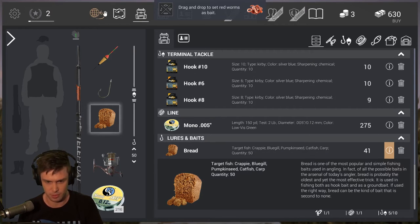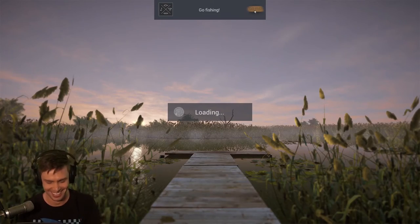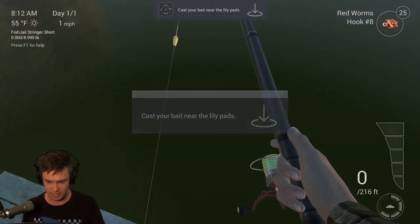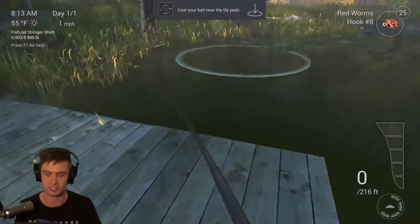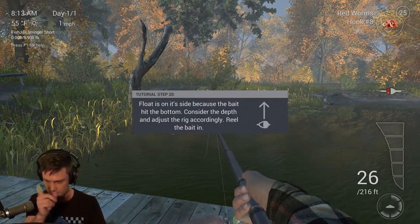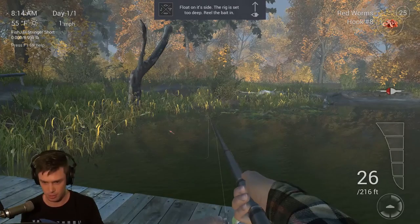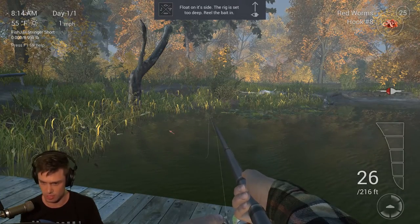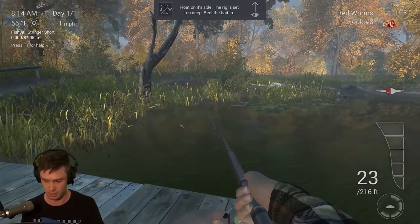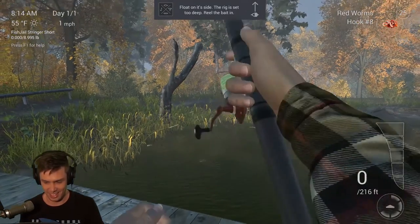Let's get out of this menu and do some fishing. No, I don't wanna quit the game, I just wanna escape the menu. Three hours later — I finally got out of the menu. Cast your bait near the lily pads. Now I've worked out how to do this. I've gotta wait for that little floaty thing on the right to just go crazy, and then I hold right click, and then I think I hold left click.